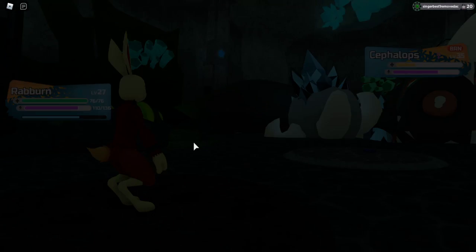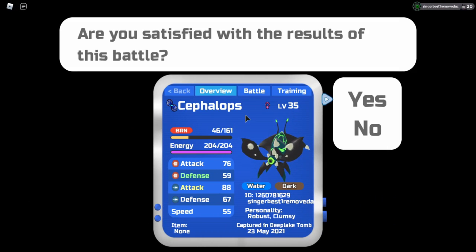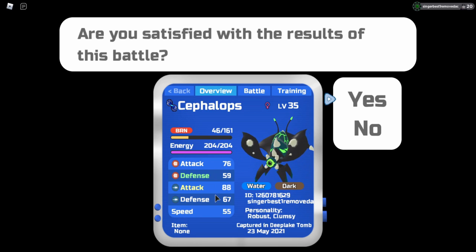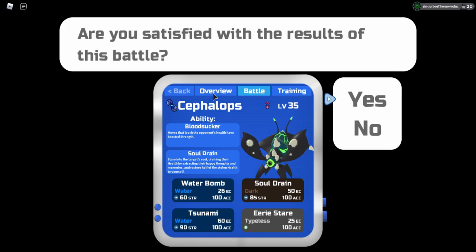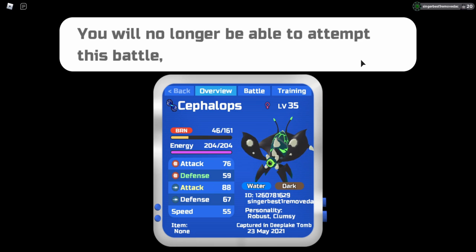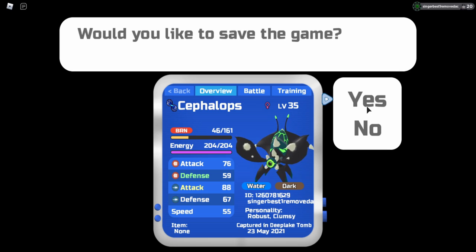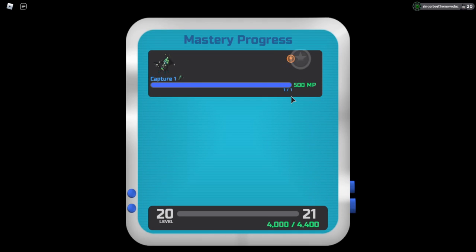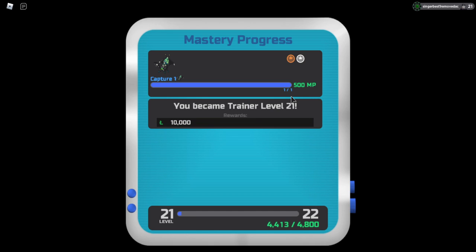I got it! Wow — unbelievable, we actually caught it! Robust and Clumsy. Oh yeah, we can fight it again even if it's got terrible stats. It's got pretty good attack though. I think I'll keep it, and it's a female. Wow, yes! I'm pretty happy with it! And you can also find it in the wild again, and we also leveled up.